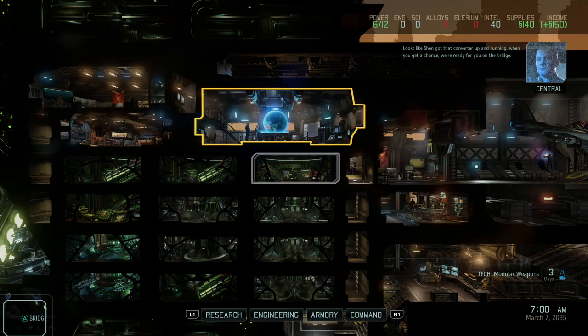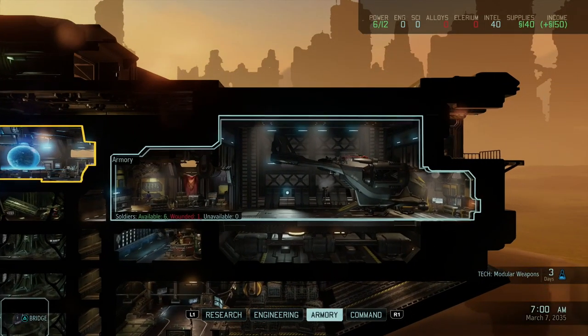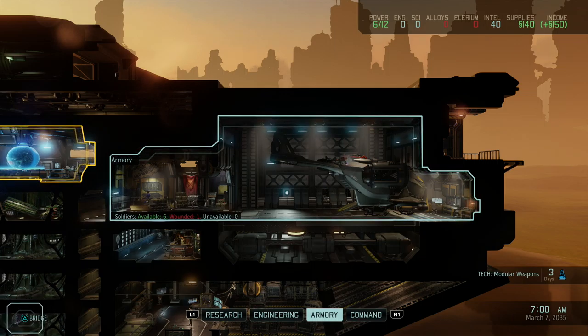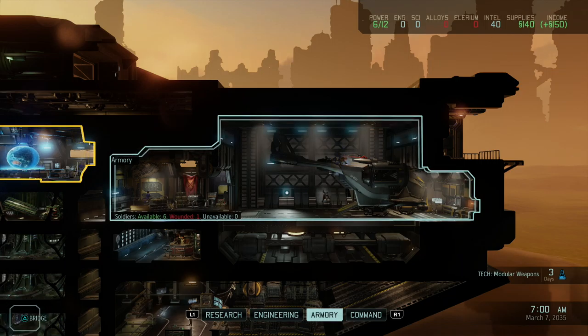With the converter up and running, we're ready for the bridge. We're going to take a little break, and next time we'll go over our soldiers — we actually have six available instead of the four you saw, well three now since I blew one up, sorry about that. Thanks so much for watching — if you enjoyed the episode, don't forget to like it, and add your characters in the comment section below if you want to join XCOM. See you in the next video!